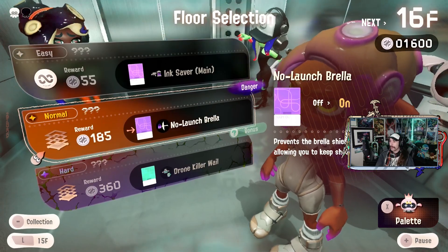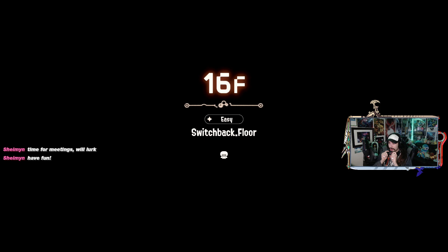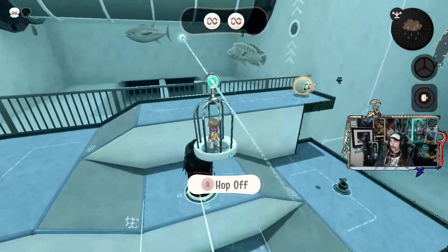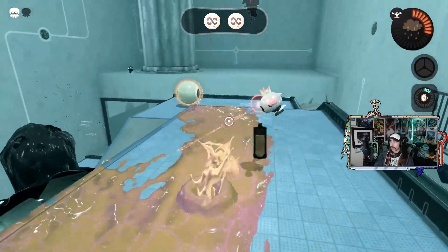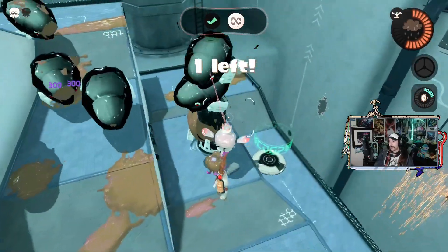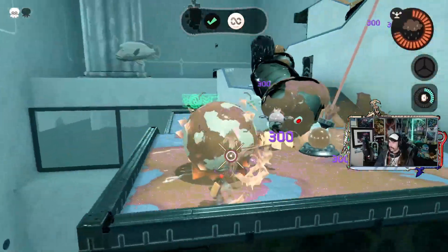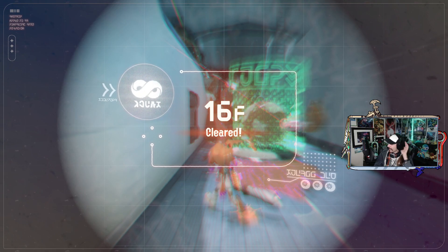Elevator — ink saver decreases the amount of ink consumed by your main weapon. That'd be pretty good. I'll take the ink saver there. Switch Back Floor — the things are at the middle at the bottom. That one's going into the bottom one, that's fine. This one I'll direct towards the middle. It's nice that these don't get knocked off — if these could get knocked off like the eight balls, that would really suck. We're good. What's next?